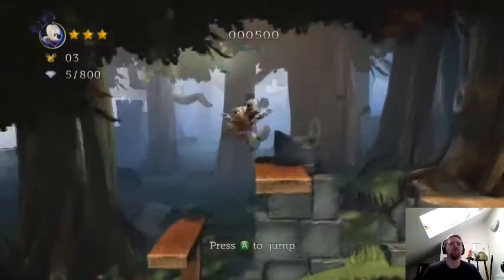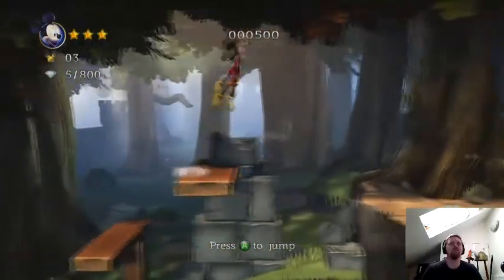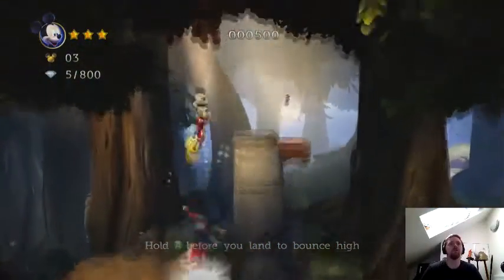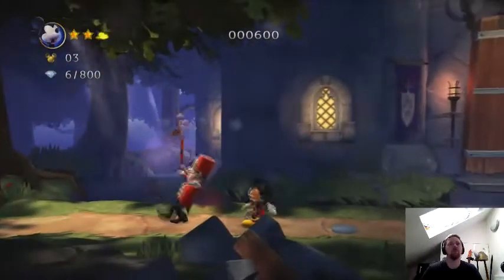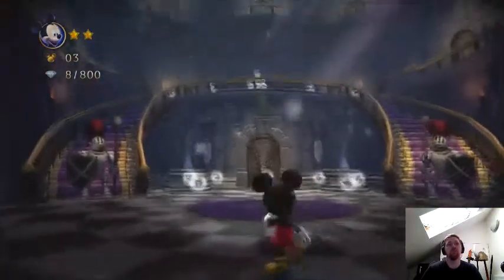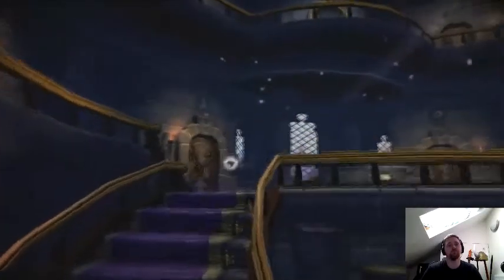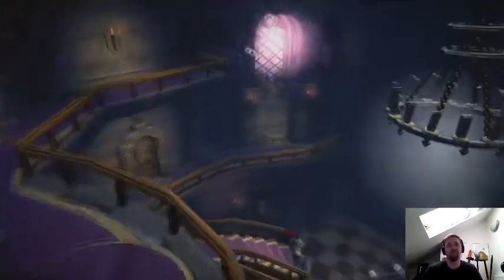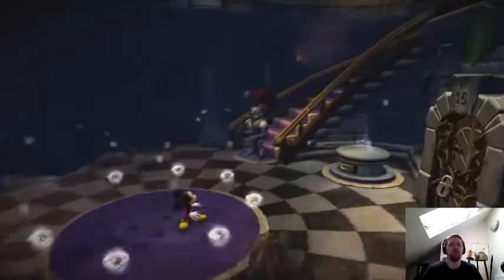One thing I noticed earlier is the controls to actually move Mickey around — they're not very responsive. Into the castle entryway strode the mouse with the heart of a great lion, though his knees felt more like those of the frightened. With non-responsive controls you've got to predict if you're going to turn quickly and move a bit beforehand, but it's fine, I'll get used to it.